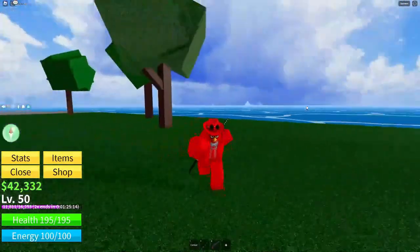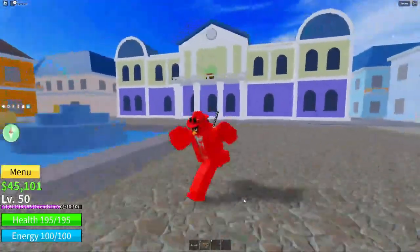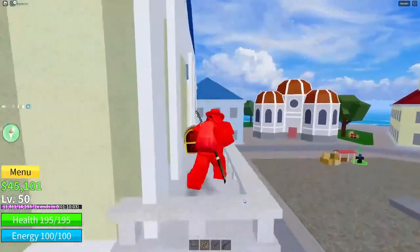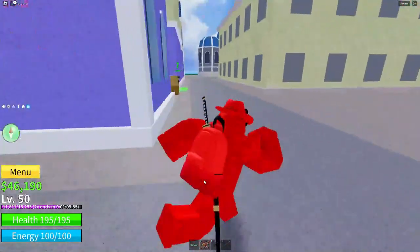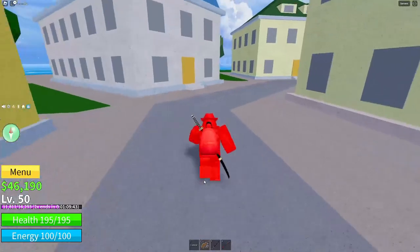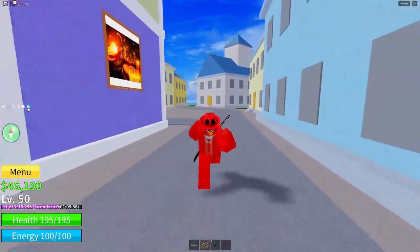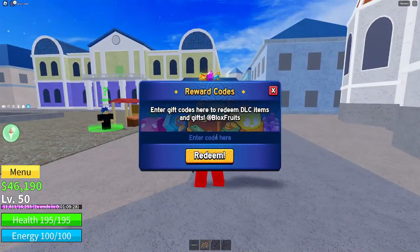Without further ado, let's get into the code. If you clicked on this video you want the code for the Kitsune fruit — it's the most expensive fruit in the game at 4,000 Robux, so getting it for free is crazy. If you don't know where to redeem codes, click on the little blue gift icon and this UI will pop up. The code is: free underscore kitsune underscore fruit underscore one.